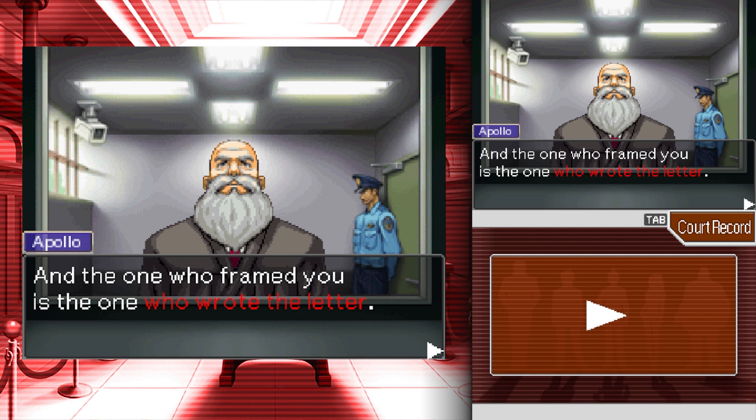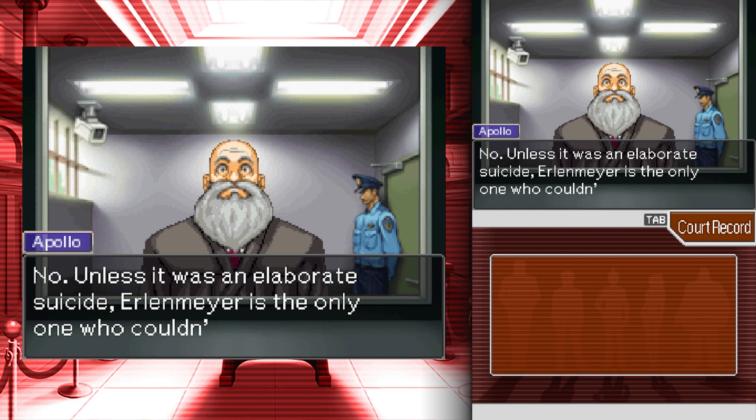The front desk was unmanned and there's no camera there. Oh jeez — oh boy. Oh, Robert Erlenmeyer — unless it was an elaborate suicide, Erlenmeyer is the only one who couldn't have done it. How exactly do you shoot yourself and then disappear? They really just wanted his body and wanted to injure him — it's definitely not a suicide.